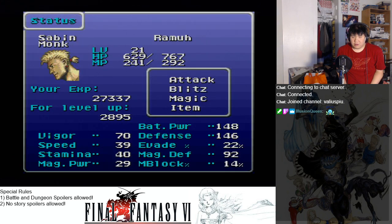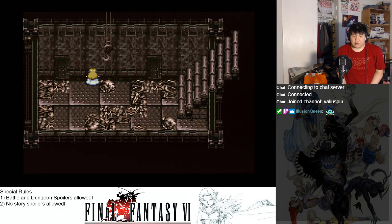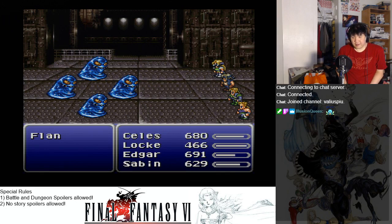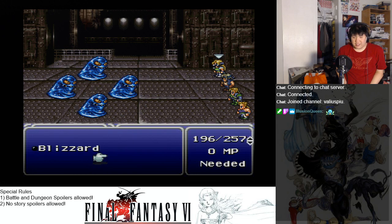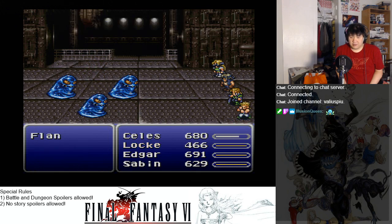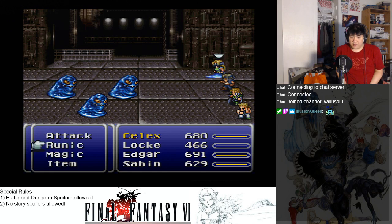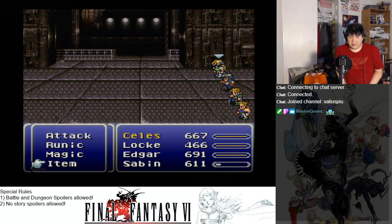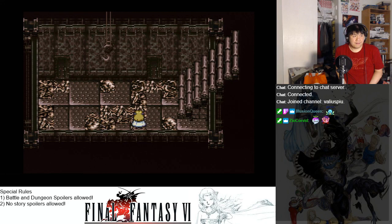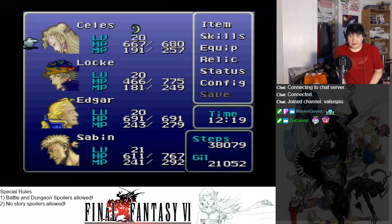The last thing I want is to die from Level 5 Death. Sorry guys, we're gonna have to do a slight amount of grinding just so we're not level 20 — because if you're level 20 and try to go through that room, you're dead. Level 5 Death is going to be the end of you. I don't want to deal with using all my Phoenix Downs because Phoenix Downs are very expensive at this point in the game. Anyway, we need to get ourselves to level 21 so we don't die.